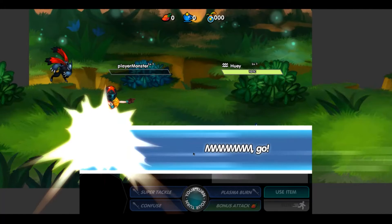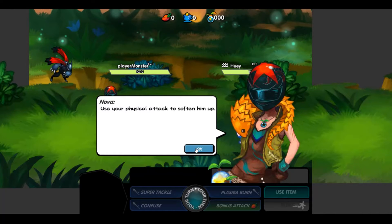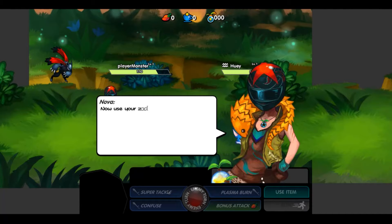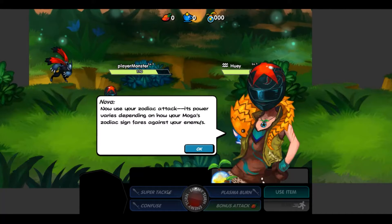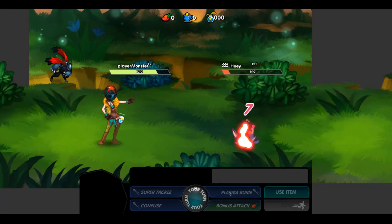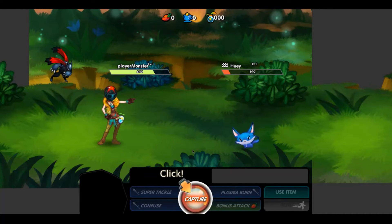Everything works — all the buttons work, the health bar works. I know you can't see the MOGA or hear any of the sound effects, but everything else within works. So before I capture Huey, I just want to show you some stuff which you can see on screen right now.